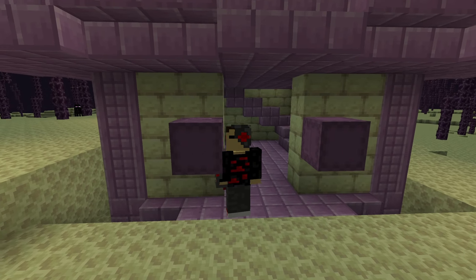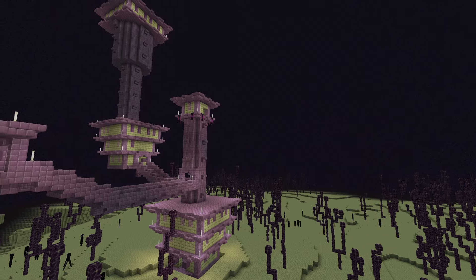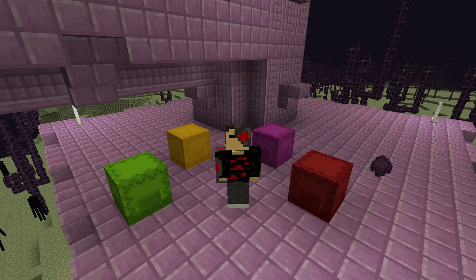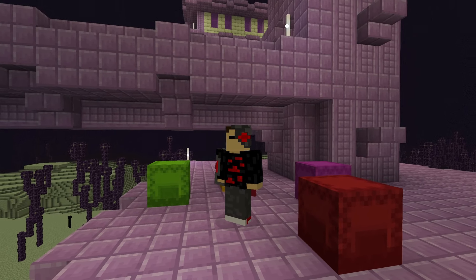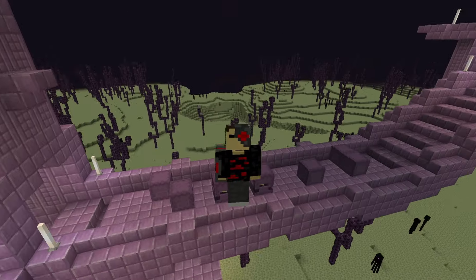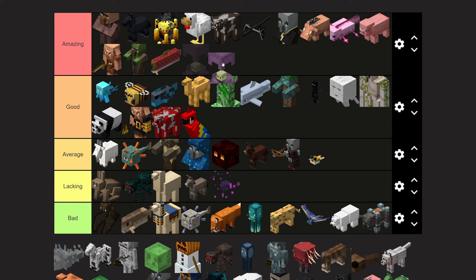Shulkers — this mob was added a while ago but it revolutionized the game. Shulkers spawn in end cities in the outer end islands and they drop shulker shells, which can be crafted into shulker boxes that revolutionize the way we store items. As for the actual shulker mob itself, it's pretty unique because it shoots projectiles that make you levitate up off the ground. Amazing tier.